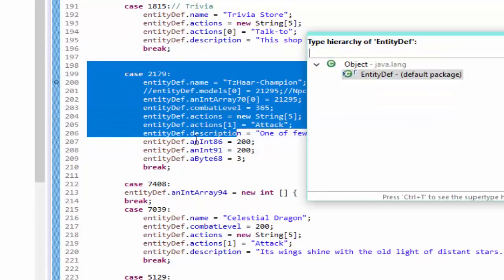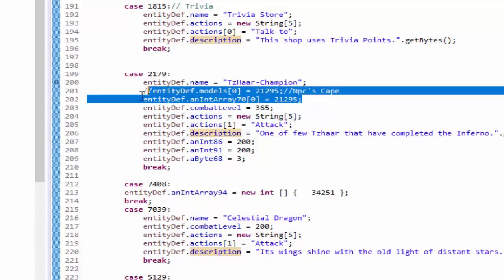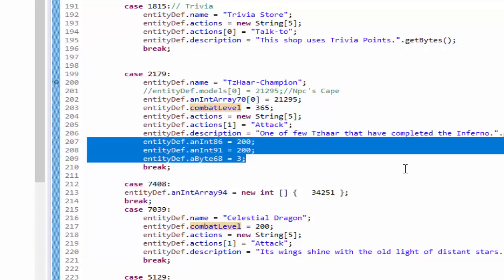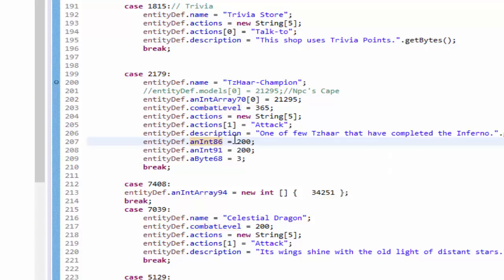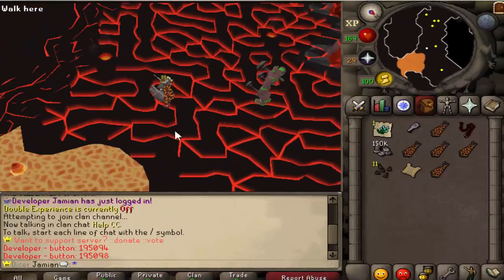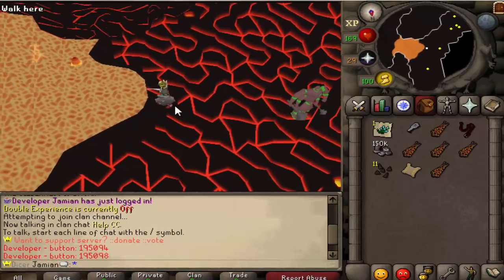This is the specific code pertaining to the Tazan Champion. You've got this little line right here which is the green color, comma level — self-explanatory. The actions, attack, description — self-explanatory. Now these three numbers are the main ones we use to change any mob. So the first one, Int-86, I believe that's height, and then 91 — the second one is width. So if you had like 100 here and 200 here, that would make it really skinny. And then the last number is the size of the monster. I've noticed that if you have the wrong sizes for a monster and the monster — say the Tazan Champion — is actually bigger, like if I make him the size of Jad but keep that three the same, if he walks closer it's going to think he's only a three by three.